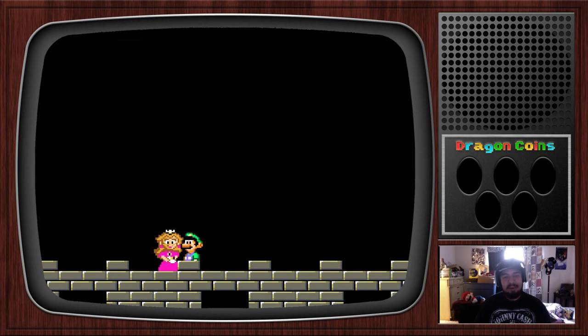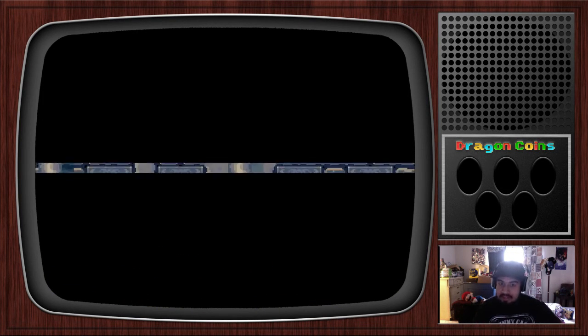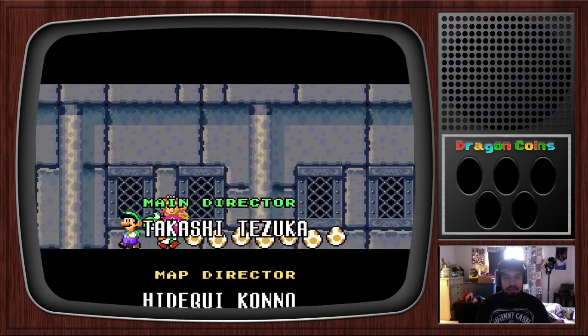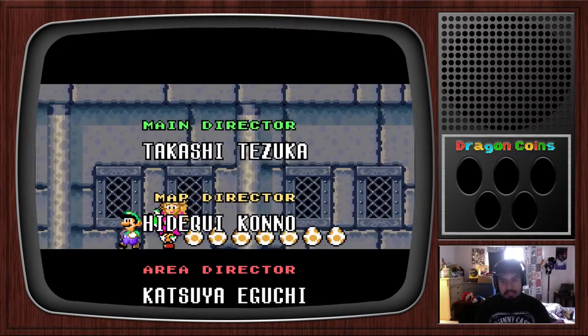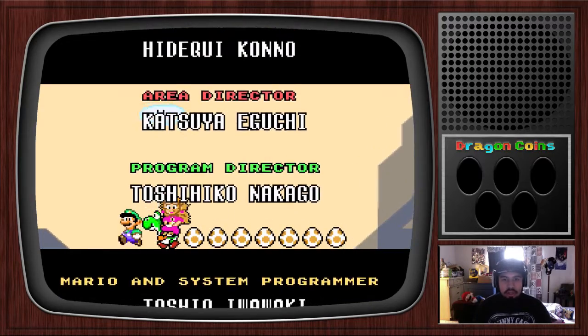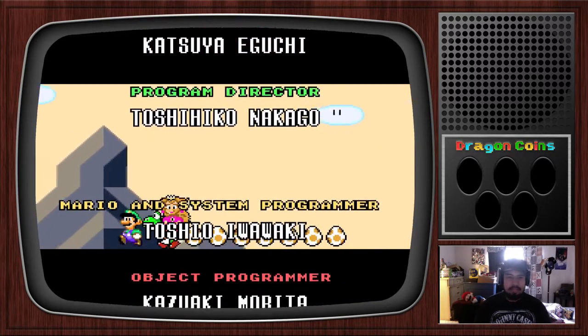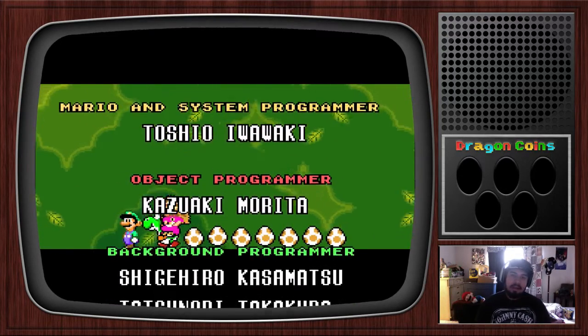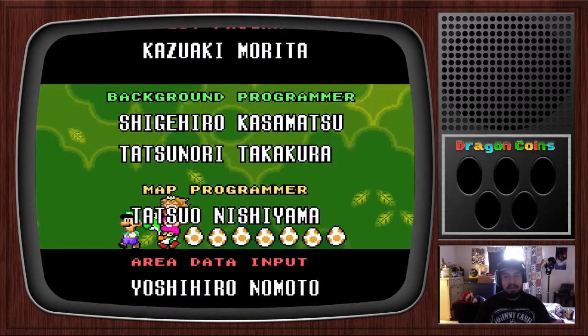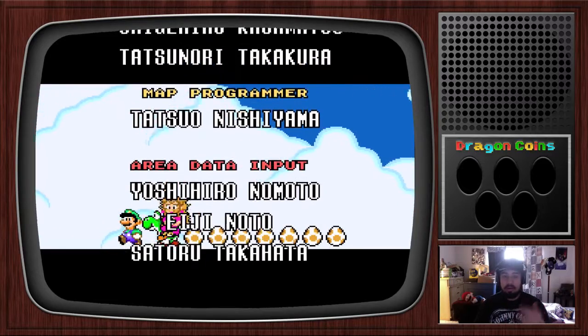Luigi's adventure is over — Luigi, Princess Peach, Yoshi, everyone is very happy, with fireworks going off in the background. This was such an amazing ending back in the 90s when I was playing this game. Originally I did it with Mario, but this time I can finally say I completed Super Mario World as Luigi — Super Luigi World. First ever Super Luigi World done and completed on YouTube. Shoutout to program director Toshihiko Nakago and everyone on the credits — please pay respects to everyone who was part of this game.